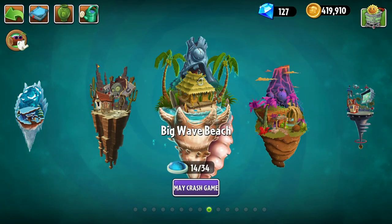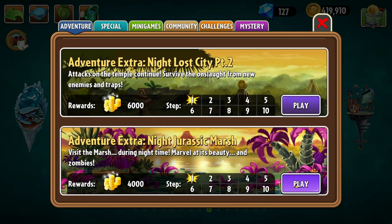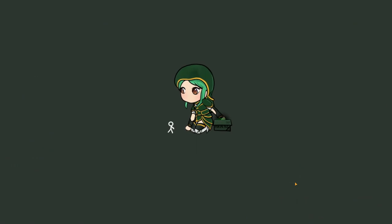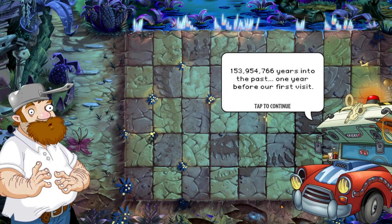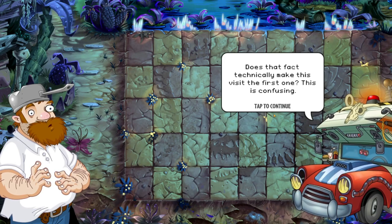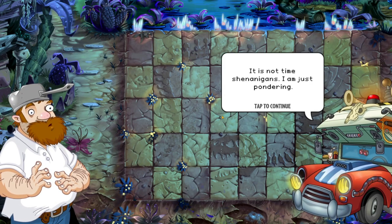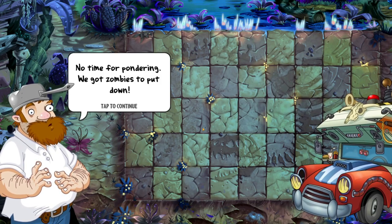But first, let's move on to the night levels of Jurassic Marsh. I'm expecting these to go pretty easily — like, still Adventure Part 1 levels easy. 153,954,766 years into the past — one year before our final visit. Or first visit. Does that fact technically make this visit the first one? This is confusing. 'Stop with the time shenanigans, Petty.' 'It is not time shenanigans — I am just pondering.' 'No time for pondering, we got zombies to put down.'